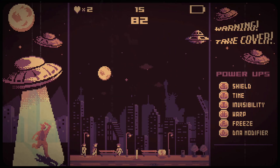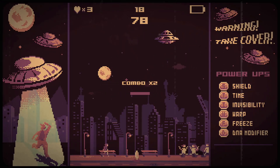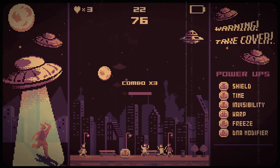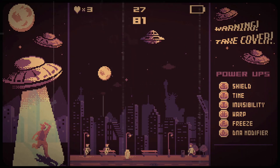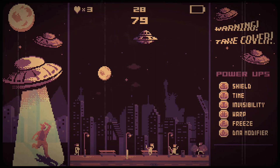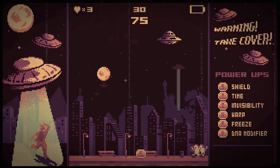Three game modes feature: Time Trial, Endless, and Multiplayer. The first is Time Trial, which pits you against a countdown clock. Each abduction will grant you a time boost, so keep your finger on the trigger and one hand on the anal probe. Stringing together quick abductions will grant a combo boost, and there are also a range of power-ups to collect.